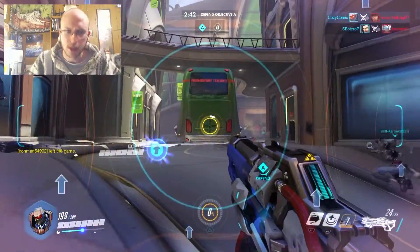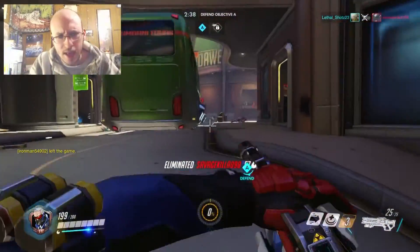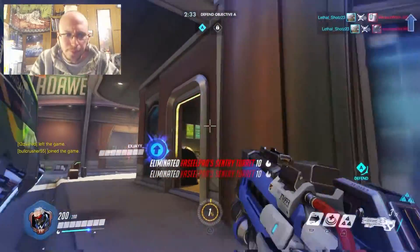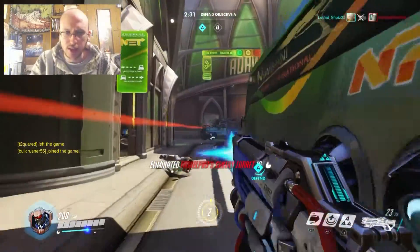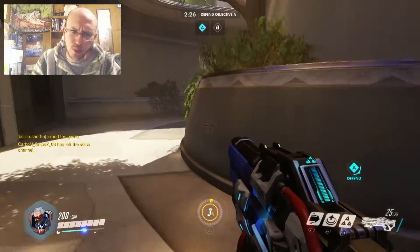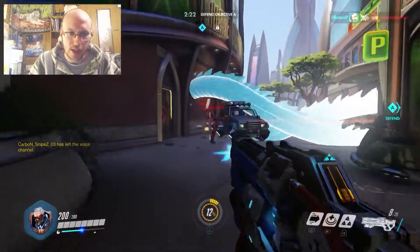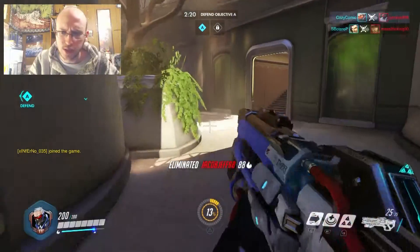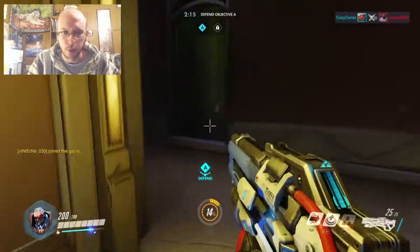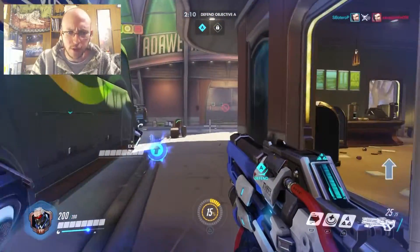Roadhog is a major shutdown because he can just tank so much damage, so you don't really want to take him on by yourself unless you've got a major advantage. As you can see there was a Widowmaker sitting up there, but instead of running right at her I went ahead and flanked her from the side. With Widowmaker you always want to get off to her side, get to her blind spot, and then take her down from there — that actually works out well.